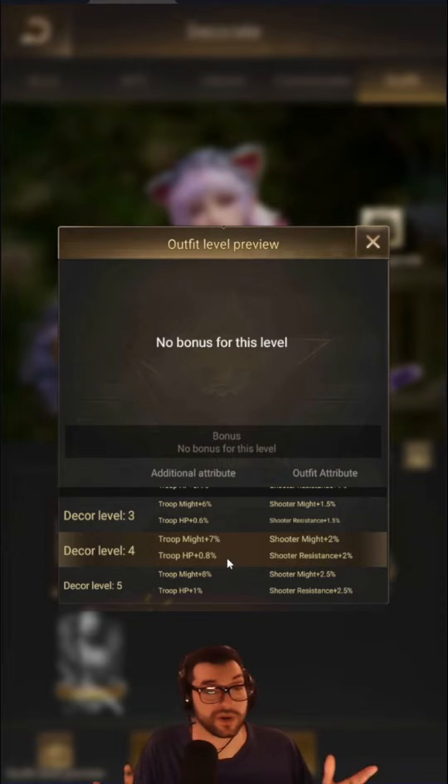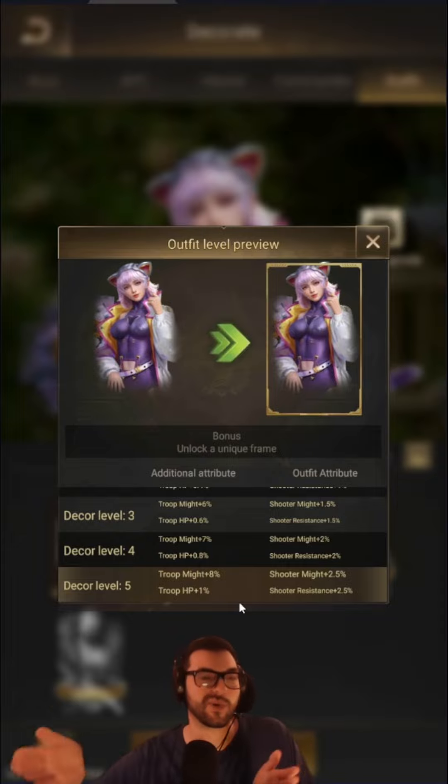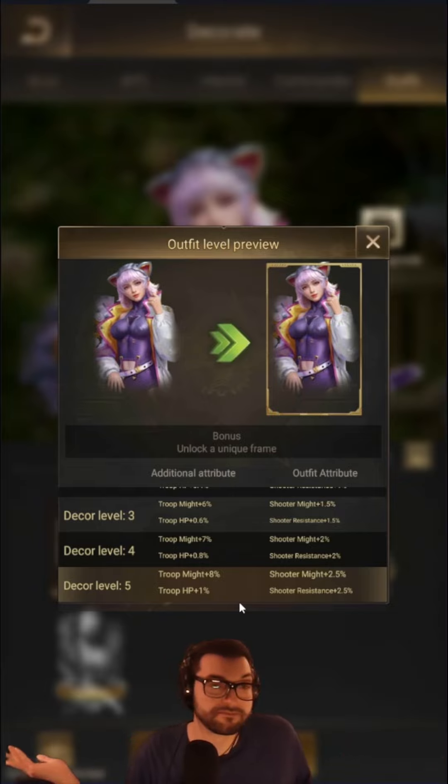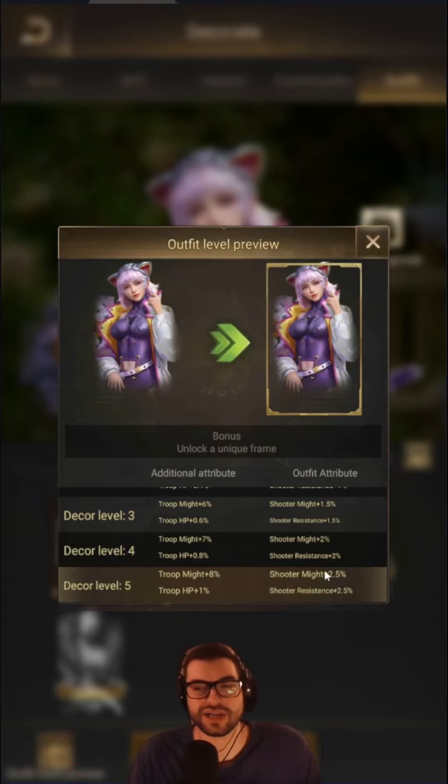At Decor Level 4, it actually becomes pretty good — pretty worth it for sure. And once you max it out at Level 5, it's actually quite good: 8% Troop Might and 1% Troop HP is pretty solid, especially considering you can stack these with multiple other skins. Assuming they continue with this system, you'll have more and more Troop Might and Troop HP. The Shooter Might and Shooter Resistance is not very important — anything is good, but this is not going to change the tide of battle. It's more about the additional attributes and the fact that you can stack those.